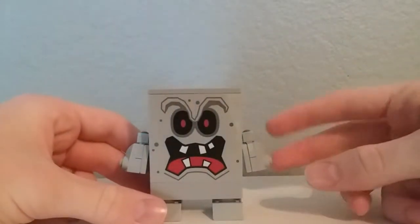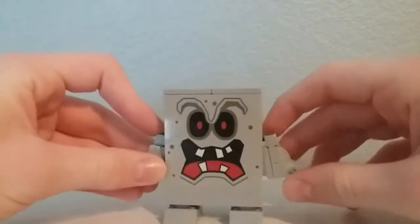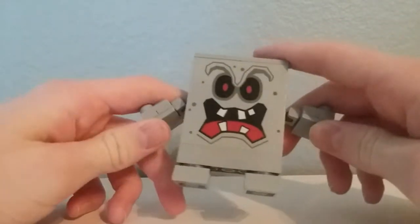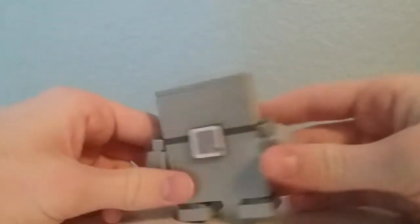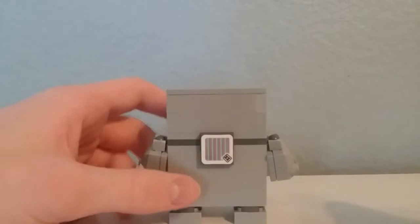So here is Womp. He is exclusive to this set and I really like how they were able to build him using not a lot of pieces. You have this exclusive printed front tile which really illustrates Womp's ugly look. You also have these arms which are on mini ball joints so you can move them around. Can't move the feet though, and there's the interactive tile on the back which is exclusive to the set. If you take Mario and jump him five times, you get a bunch of coins.